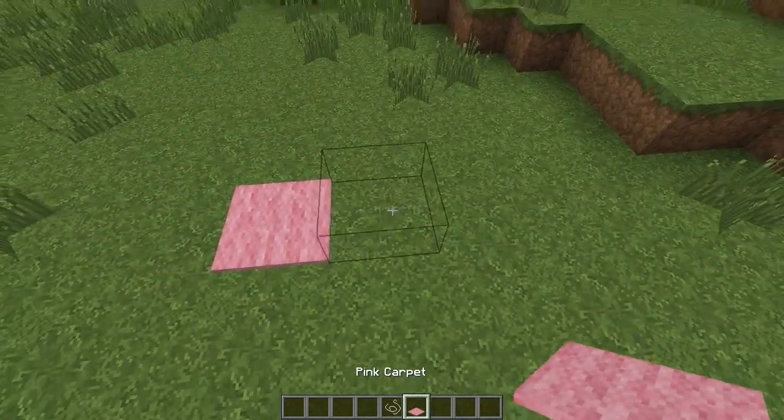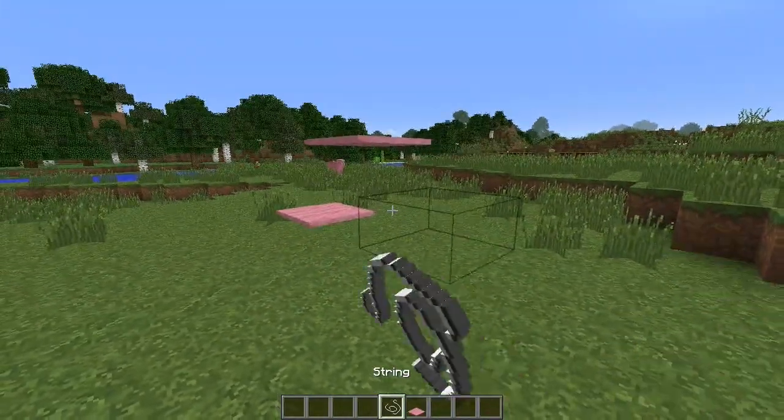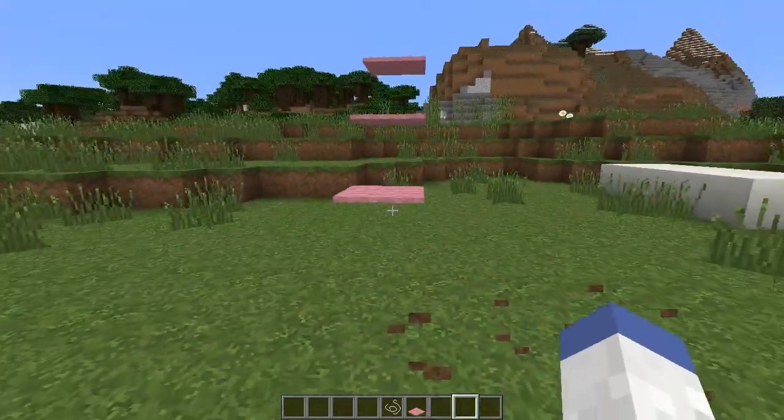If you're sick of the same old staircases, one fun way to make a staircase is to use string and place carpet on top. From a distance it'll look like your staircase is floating, and you can use a multitude of colors because of the carpet. It's a fun way to make your house look better and different from other people's builds.